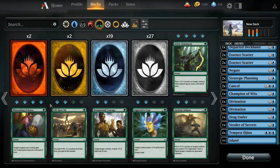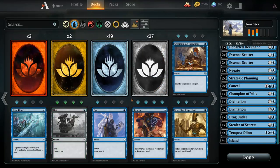After combat tricks, the second type is Counterspells. Counterspells are really only in blue — there are some very fringe cases in other colors, but for the most part counterspells only exist in blue. And counterspells do exactly what they say on the tin — they counter the opponent's spells.